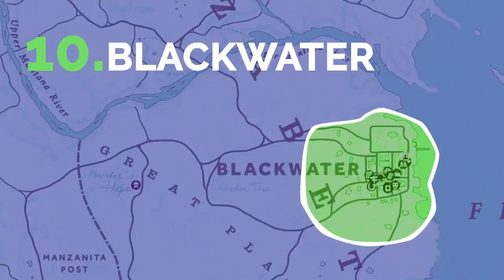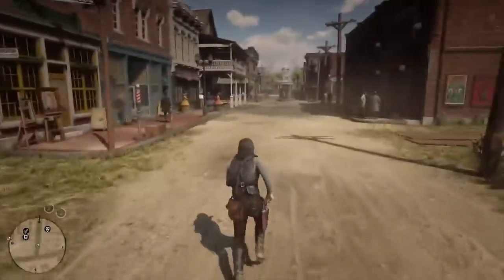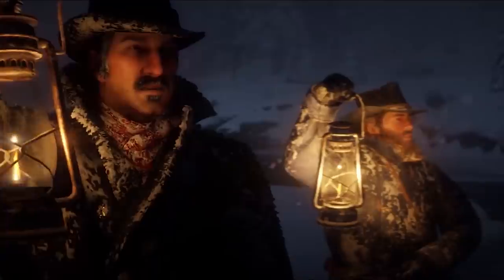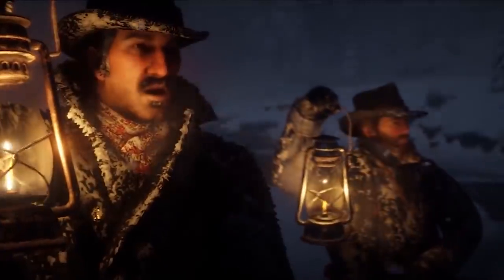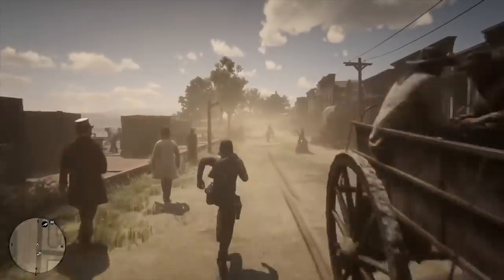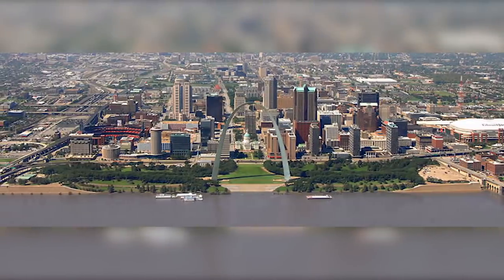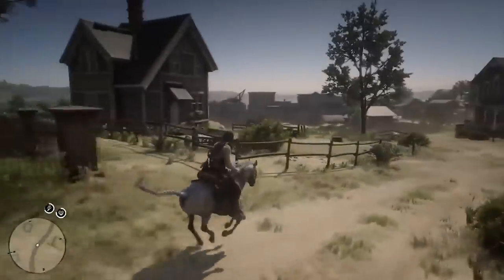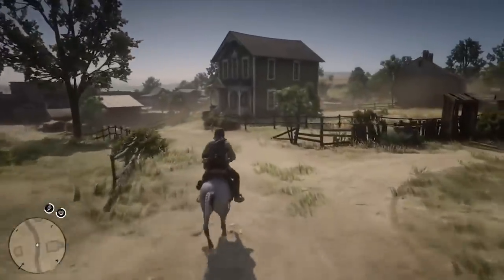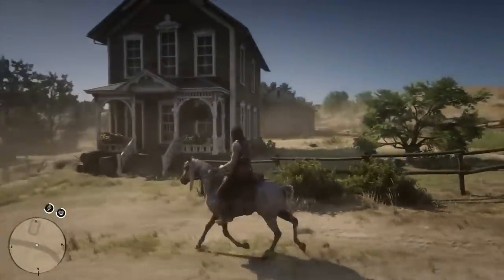Blackwater is one of the most notable locations in either game. Before the events of Red Dead Redemption 2, the gang makes a huge mistake and loses all of their money when a plan goes wrong. The place is commonly thought of as modeled after the famous US city St. Louis. Like Blackwater, St. Louis was one of the most prominent cities in the area. Blackwater doesn't have an arch though, so St. Louis wins.